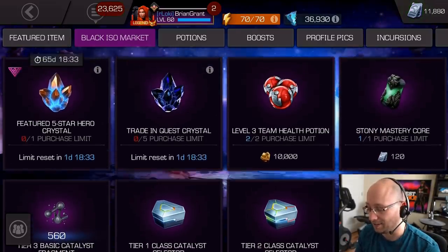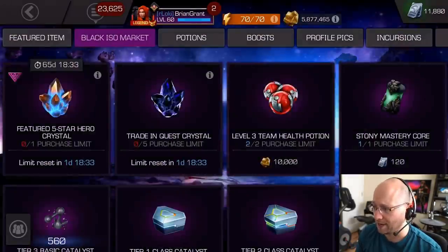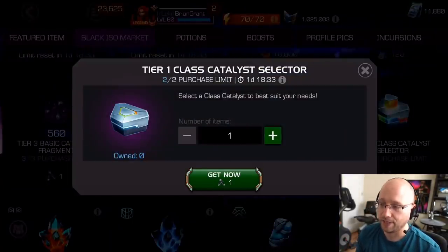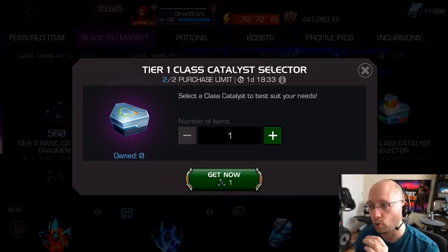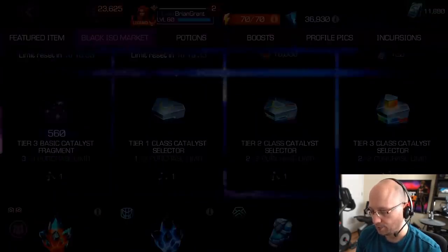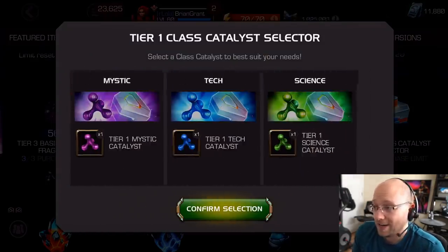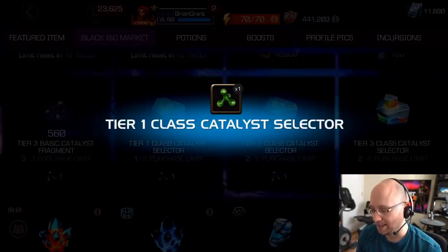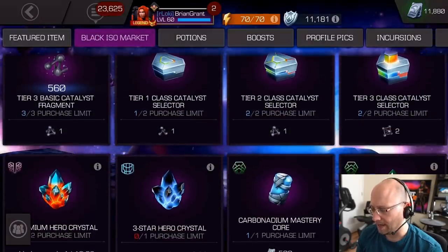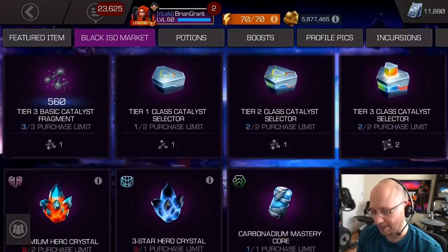I don't think it's usually a good thing to purchase. But the rest of the stuff here — of course, the mastery cores are discounted, that's great. The class catalyst selectors, these can be good, but make sure you know which class catalyst you want before you purchase this, since as soon as you purchase it, it's going to just pop right up and show you which one. If you need these things, then sure, pick it up. But otherwise you don't really need to do the trade-in. All the stuff that I bought already I think is a good value.